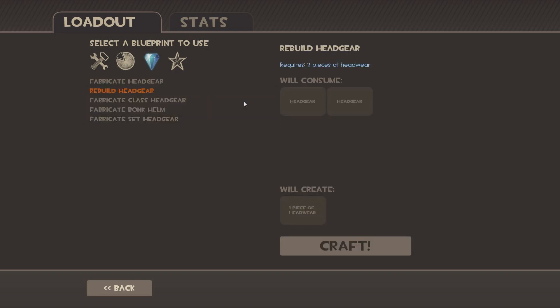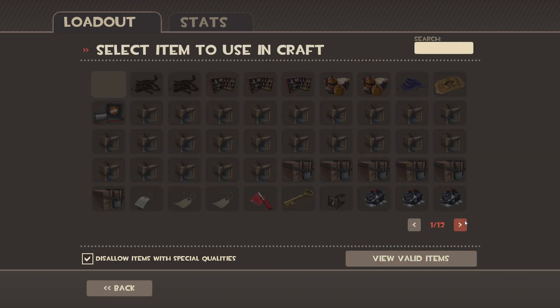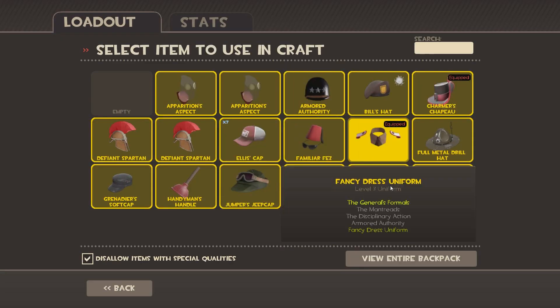Rebuilding headgear using Ellis hats because they're terrible and they're cheap. Let's see what we get — a Spartan helmet. I have one of these but I haven't crafted one, so let's see what else we get.